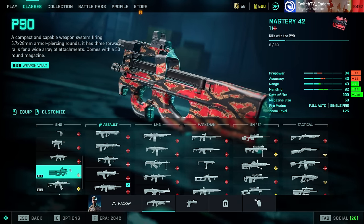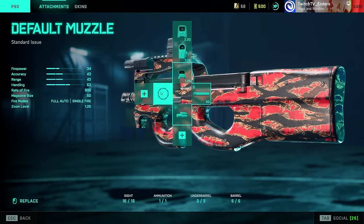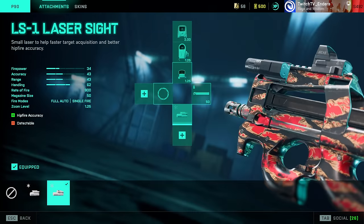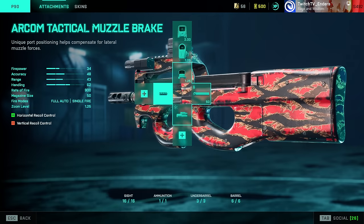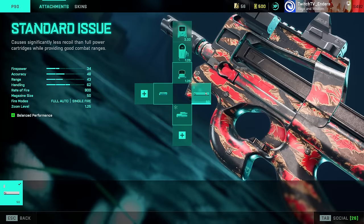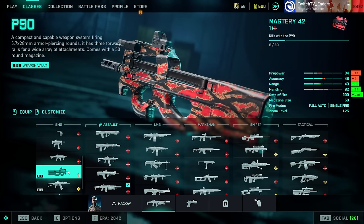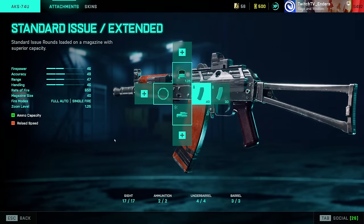P90: this weapon is actually worth using now after they increased the bullet velocity. Use laser sight and Arcom Tactical Muzzle Brake to get rid of that horizontal recoil, then Standard Issue. This weapon is actually one of the only guns in the game not to feature other magazine options, which is unfortunate. AKS-74u just got buffed in update 7.1 and is 10% more accurate, however it's still not that great — Default Muzzle, laser sight, Standard Issue Extended.